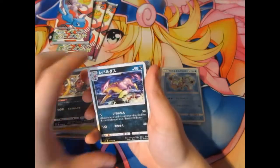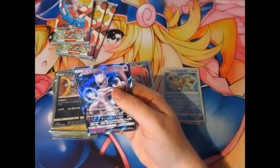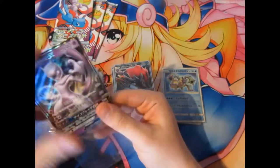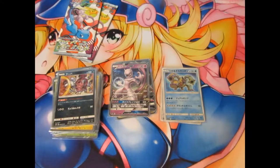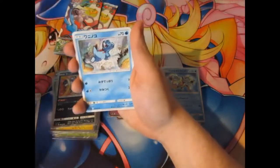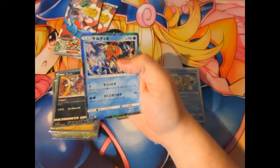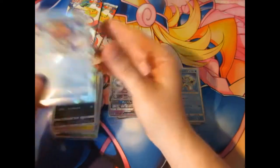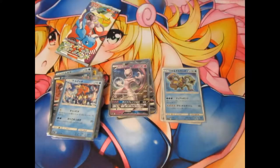Voltorb, Zoro — we got ourselves a Mewtwo GX! But it's still not the Mewtwo GX I was after. Three packs left. Give me the Shiny Mewtwo just to get my money back. I flew all the way to Japan to get this booster box and it looks like I'm going to get nothing. I am not happy. Two packs left. No Rainbow Rare. Nothing. No secret. Nothing.